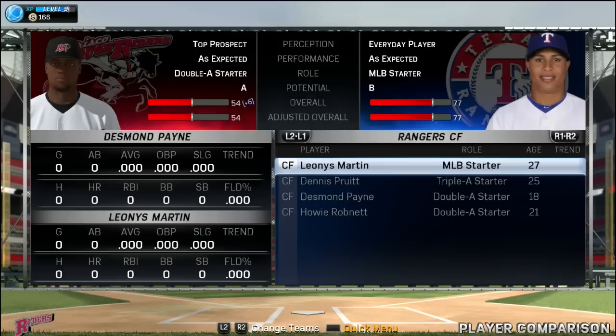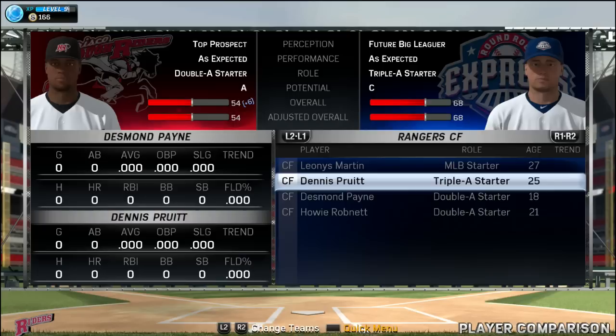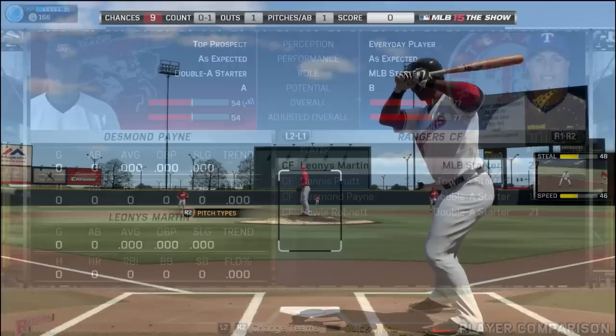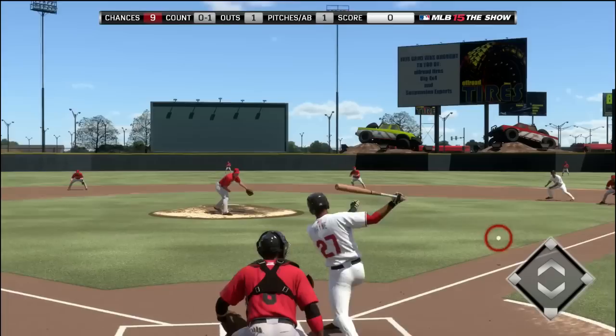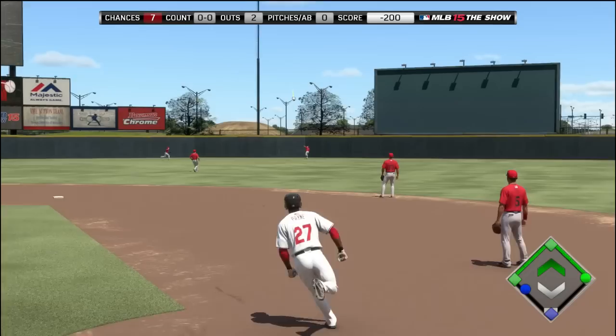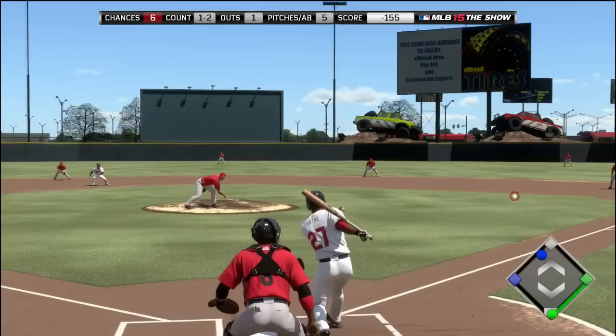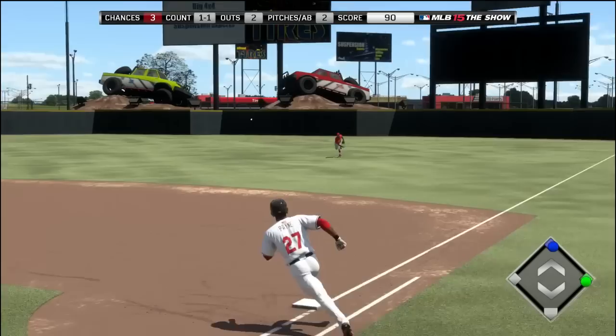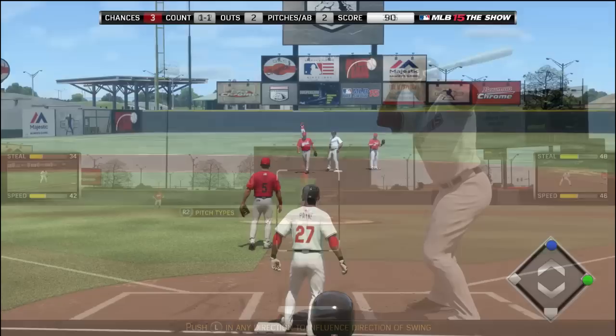We sign with the team right away and it's a favorable situation to be in, actually, as the Major League starter is Leonis Martin, who doesn't have a very high overall. So if Payne can play better than Flash Jackson did, perhaps he can make it to the Majors fairly early in his career. We will close this video out with some batting training as Desmond Payne gets some full at-bats to get more points to upgrade his abilities, although this is a little bit more difficult. In episode two, I will have the first ten games in Desmond Payne's double-A career with the Frisco Rough Riders.